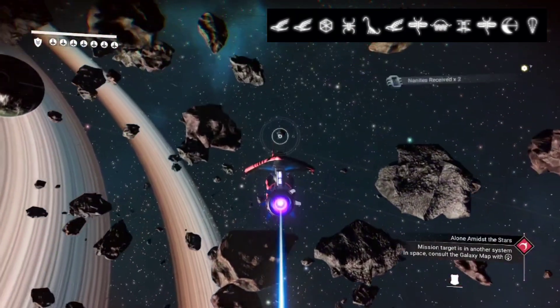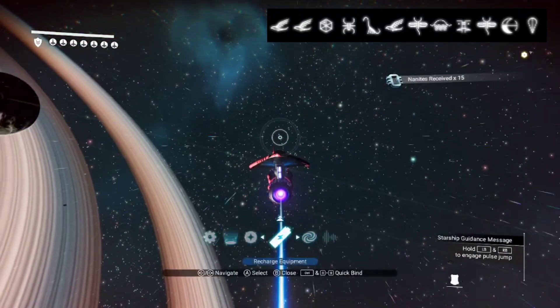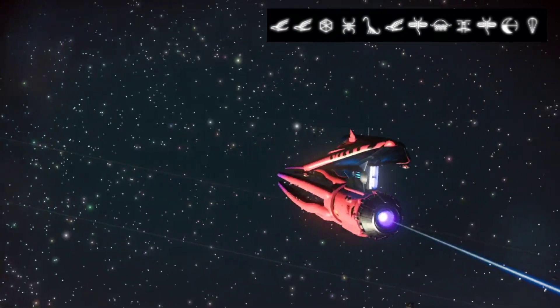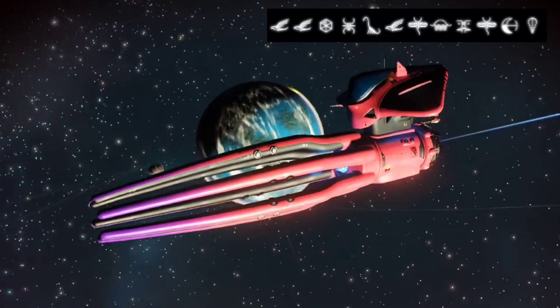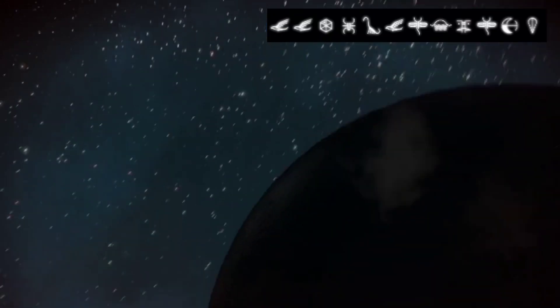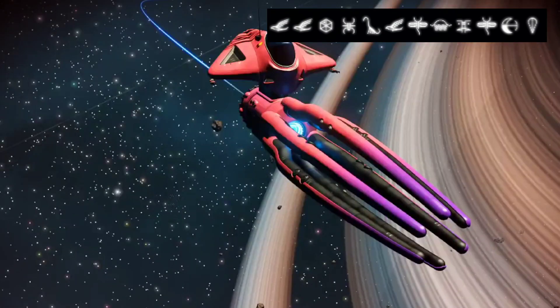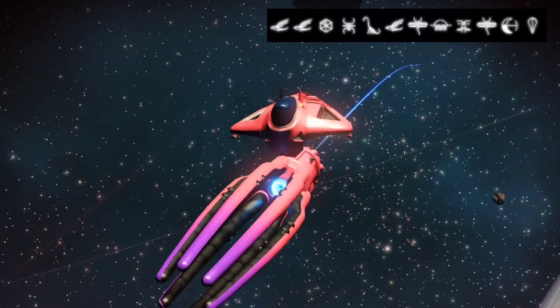I'm going to go into camera mode so we can have a look at it on the outside. This is a beautiful red squid - I'm keeping this one, it's for my collection, my PC collection, because I've hardly got any ships. But yes, a red squid - look at this, absolutely beautiful.